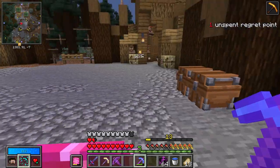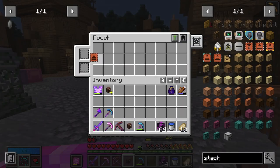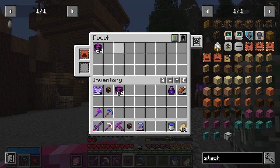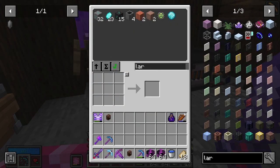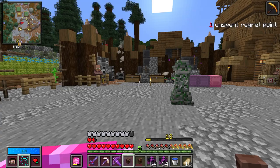I'm going to put stack upgrades on both of these guys — upgrade base and a stack upgrade. That was pretty expensive. But now in this pouch, I can throw in an unobtainium — two stacks of unobtainium, 128 in one slot. Super cool. We have a ton of Larimar so I'll do it for the other one too. And boom — two pouches with stack upgrades.